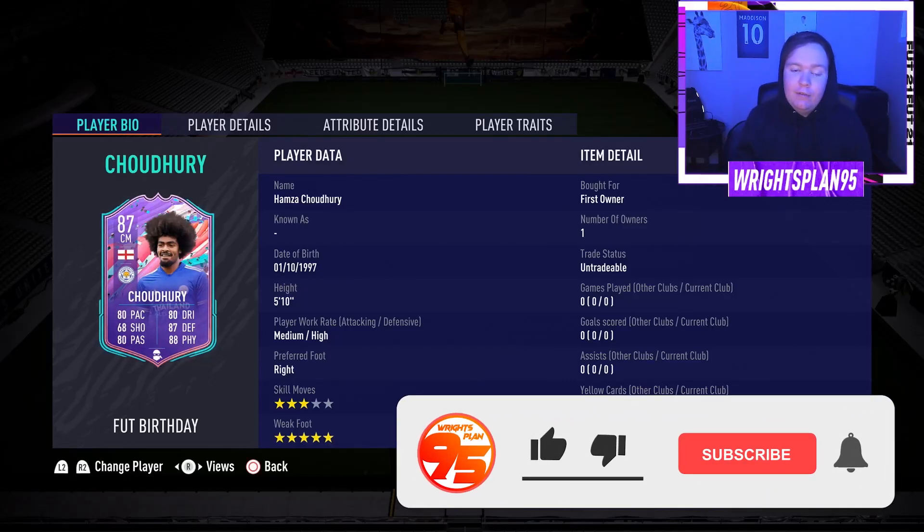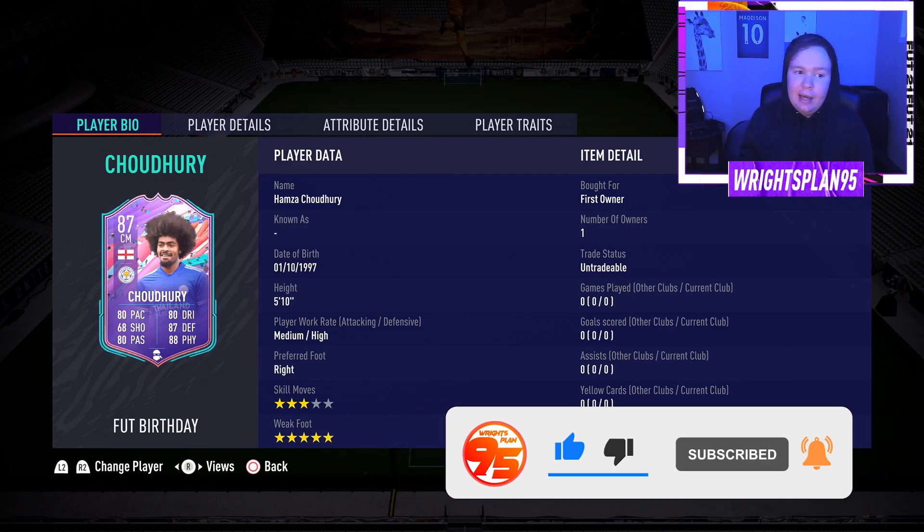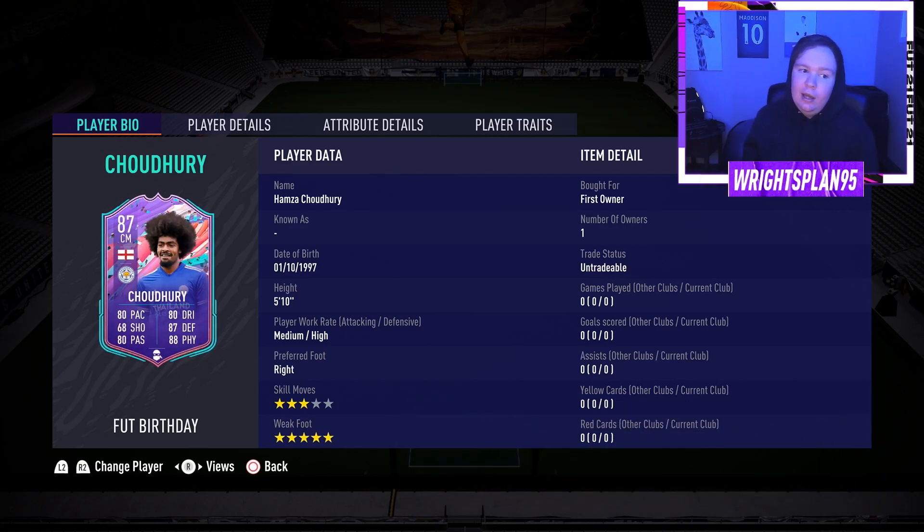What's up guys, Razzpan95 here, back with another player review on the channel, and it's FUT Birthday objectives Hamza Choudhury, the English youngster who plays for Leicester City. He hasn't had that many opportunities in real life, so it's quite a nice card, and it's free.